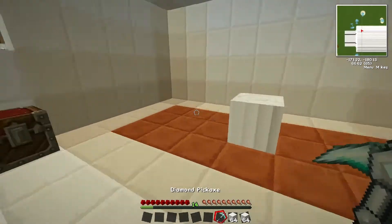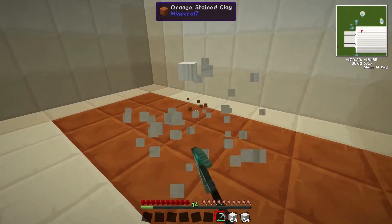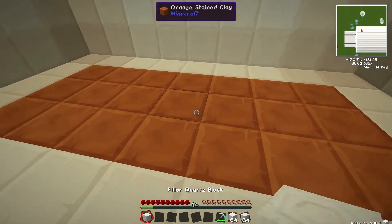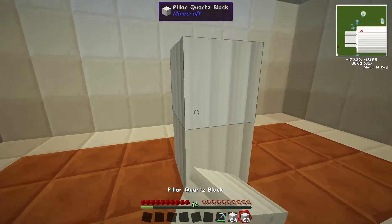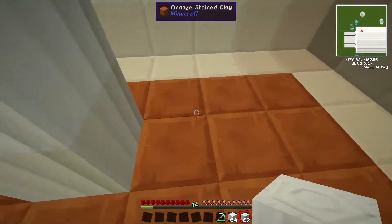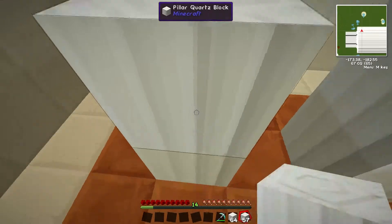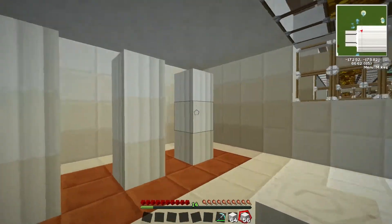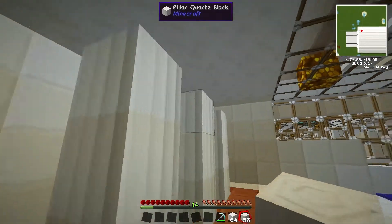You need a pickaxe, and a wooden pickaxe will be sufficient to pick one of these up. They aren't that blast resistant, but they do provide a really nice look and feel. So if you like to build something like a colosseum or a temple, you can build some really nice pillars — it looks like the marble pillars you see in many of those famous Greek monuments.